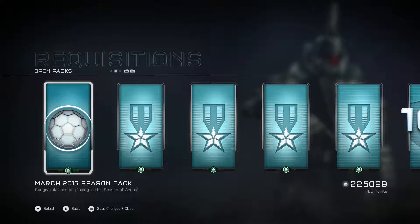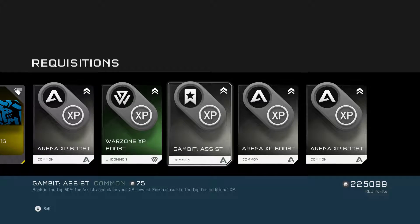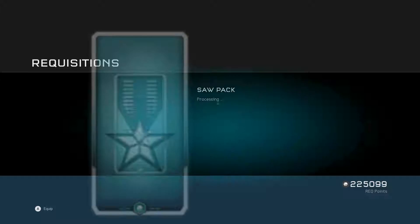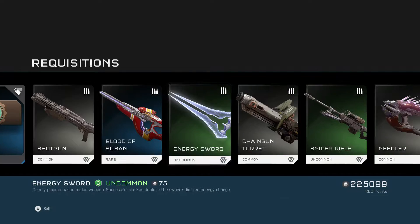Next we have the March 2016 season pack, which I could have opened quite a long time ago, but I didn't feel like it. That's what the emblem looks like — looks very similar to February's. Saw pack next — got Mixer. What this has to do with the saw, I have no idea.